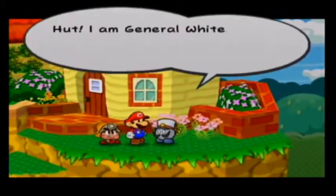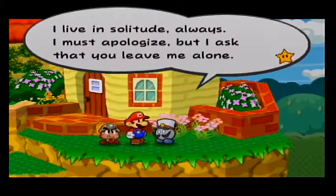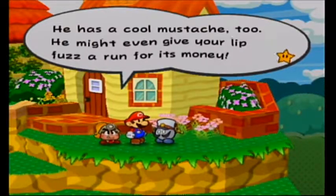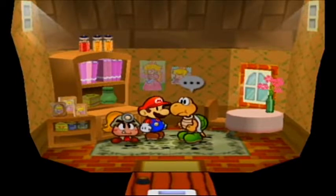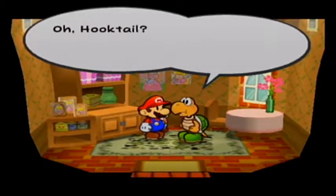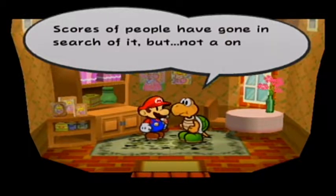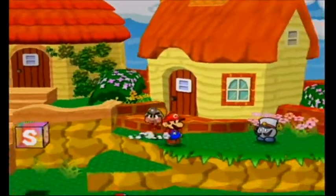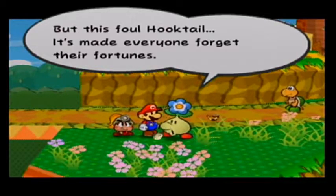We meet General White, a Bob-omb who has lost his hopes and dreams and lives in solitude. Goombella notes white Bob-ombs are pretty rare and he has a cool mustache. Then we enter what looks like a house with Peach posters. The resident mentions Hooktail lives atop the old castle behind this area — lots of treasures are rumored to be hidden in there, but scores of people have gone in search of it and not one has returned. 'You're getting scared, huh?' — maybe.